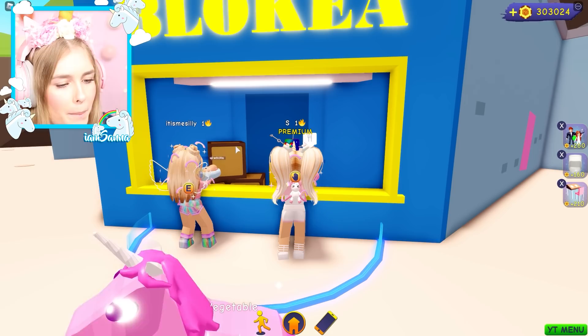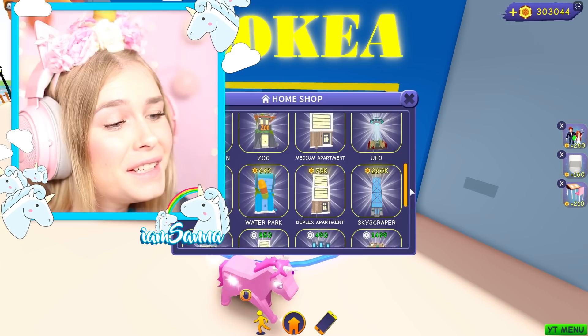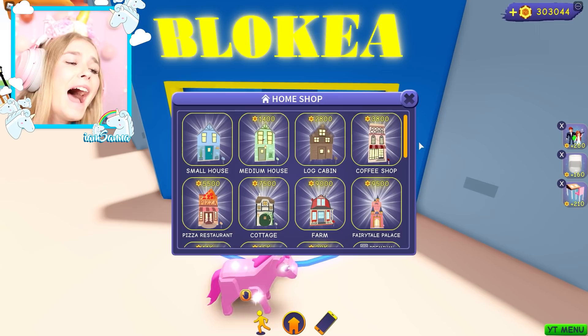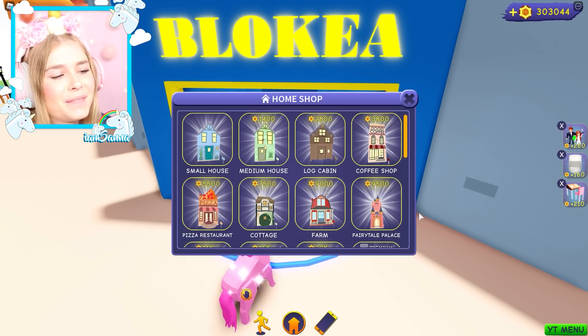Let's wait until the menu pops up with the houses. Tick tock tick tock tick tock. I'm gonna go to the other one. Oh my god, look at all these amazing houses, Silly! Some of them are very expensive. That is true. Oh my god, the skyscraper — that is so expensive!